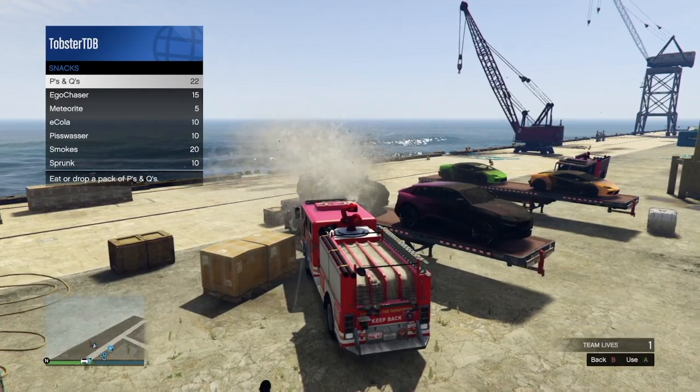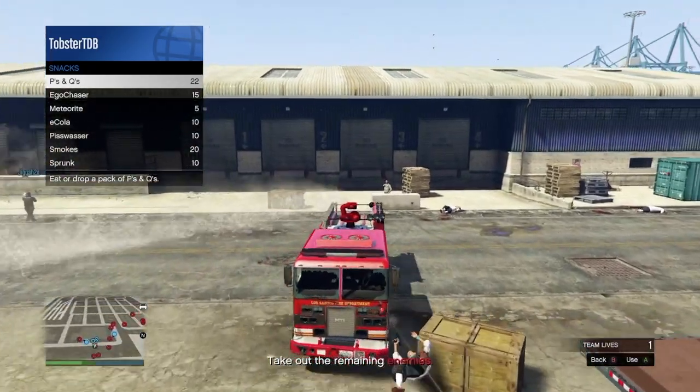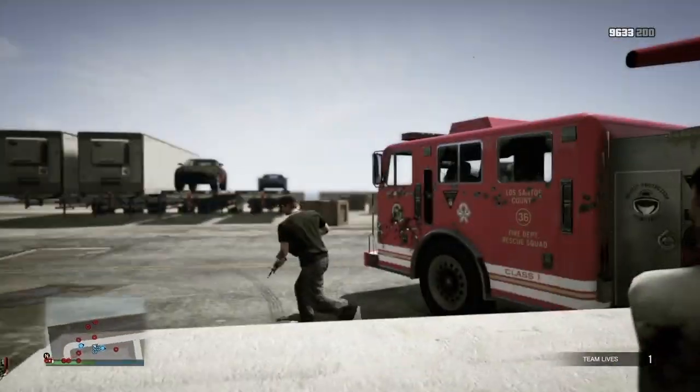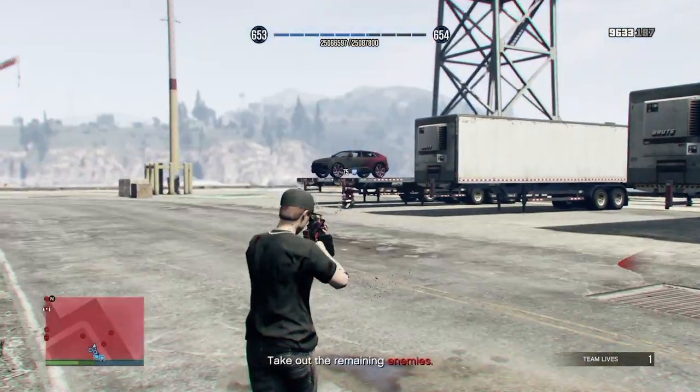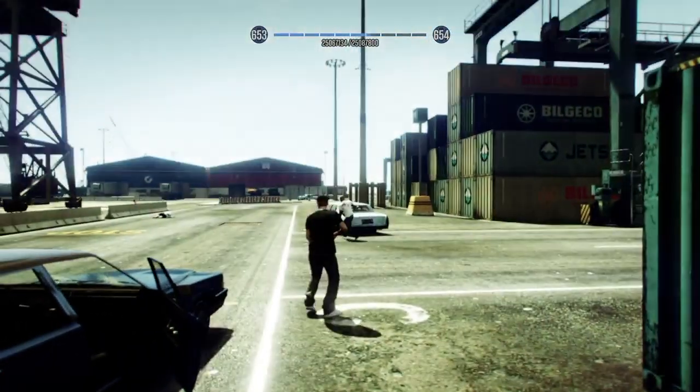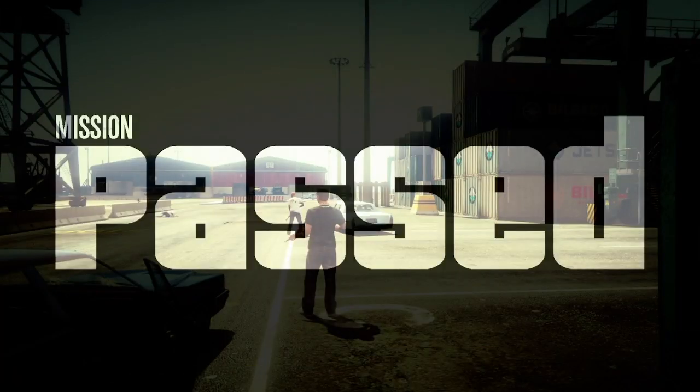Once all the cars are extinguished you need to then take out all the enemies, which isn't too difficult. In this mission you have allied NPCs to help you but to be honest they are pretty useless. Once you have taken out all of the enemies you will automatically complete the mission.